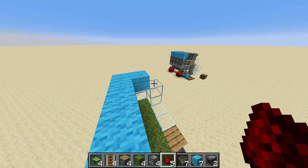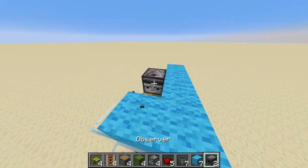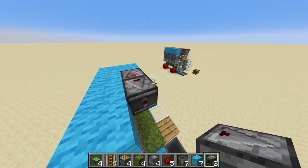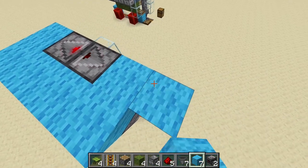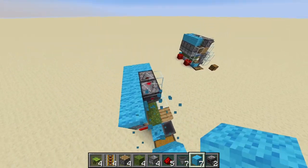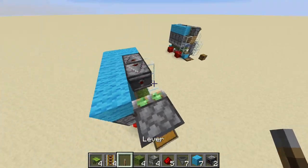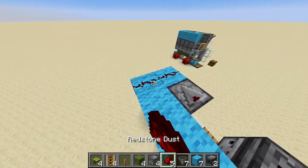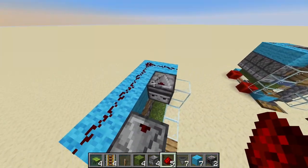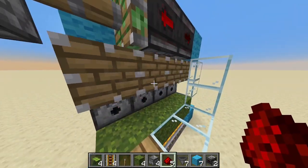Take an observer and place it here, but the other way. And as you can see, I already started the clock. Now you can place temporary blocks here like so. Take your single sticky piston and place it here. Take your lever and place it here, and turn off the clock. Place redstone on top of the wool here. And as you can see, it already is working.